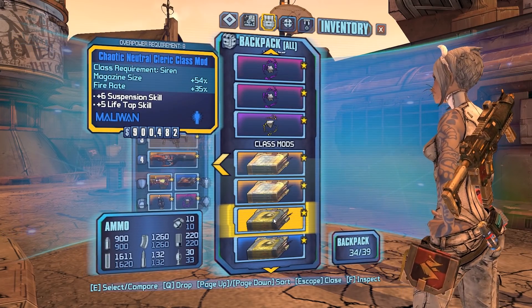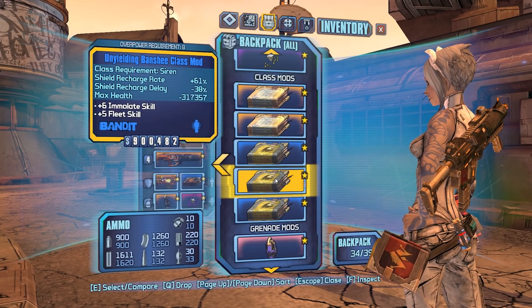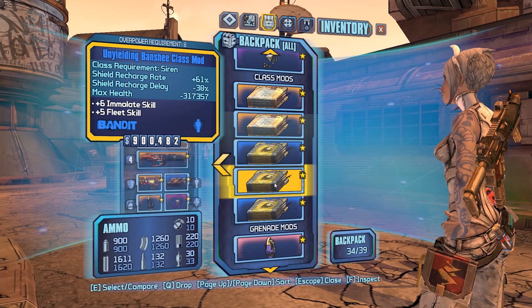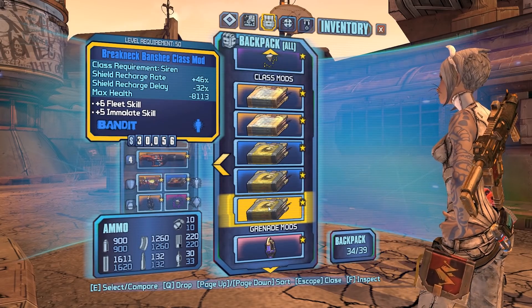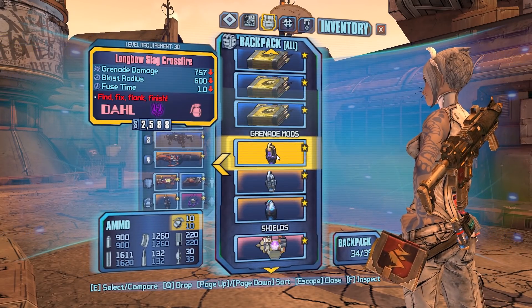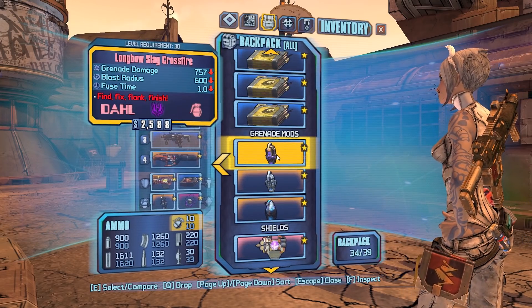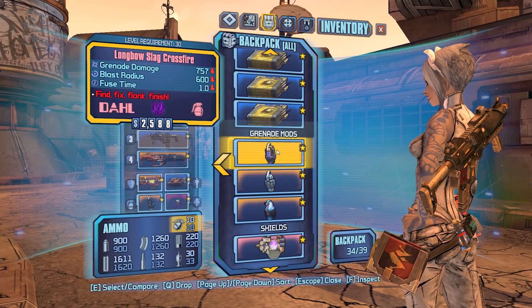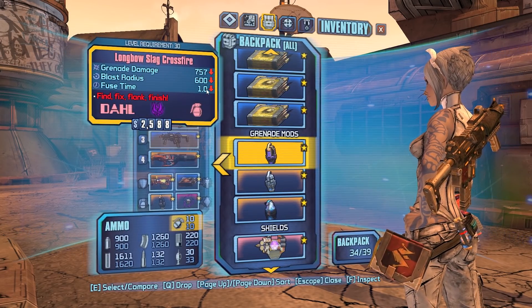Unyielding Banshee is to buff up Elated in case you want to get an Elated kill, which involves using fire in Fight For Your Life for a huge buff. Breakneck Banshee — putting that on with the Rough Rider plus six on Fleet will allow you to run really fast. The Slag Crossfire is for slagging raid bosses because they wash off slag very fast. This is a good grenade to use, and it has a zero fuse — it's a glitch showing one — so it blows up instantly.